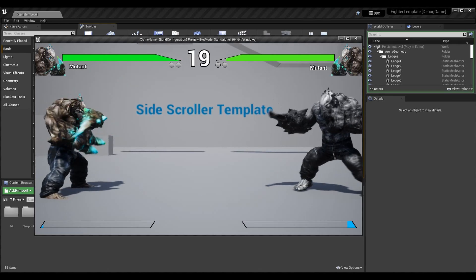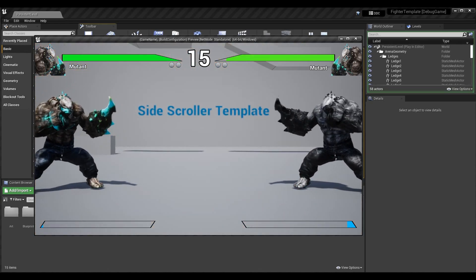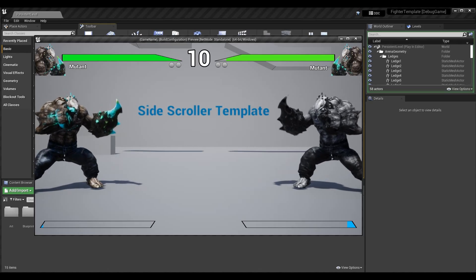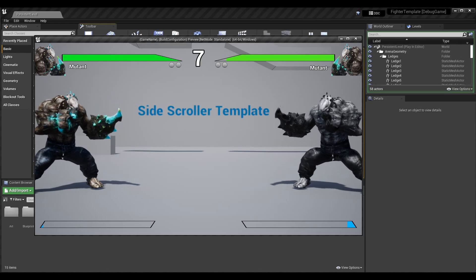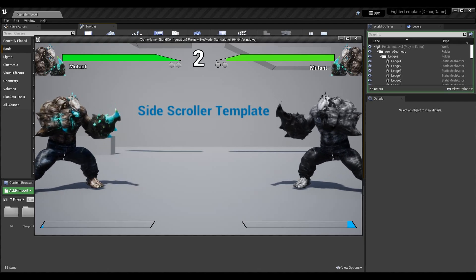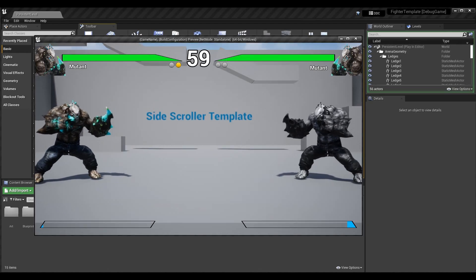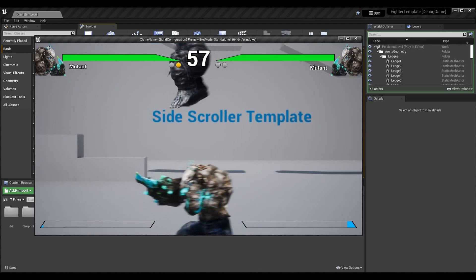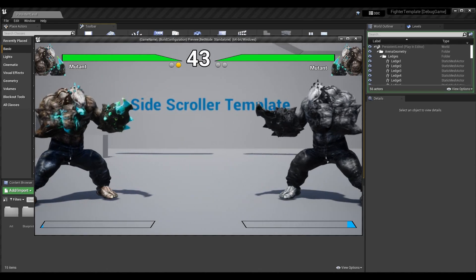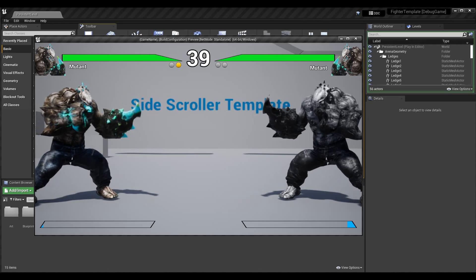This also works with projectiles — the damage is negated for the player in the parrying stance. Even if the attacker was out of range of the hitbox, it still stops the parrying player from taking damage. A lot of games do this differently, so you may have it use meter — there are many options. I'm keeping it open for this first episode, but we can explore more reversals in the future.